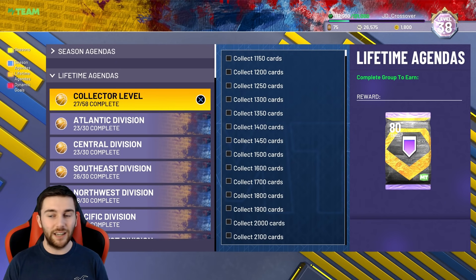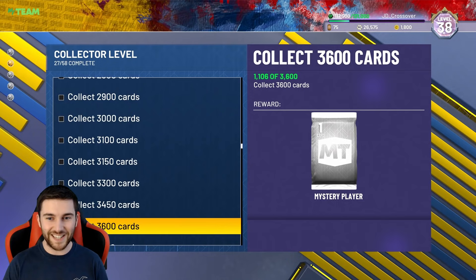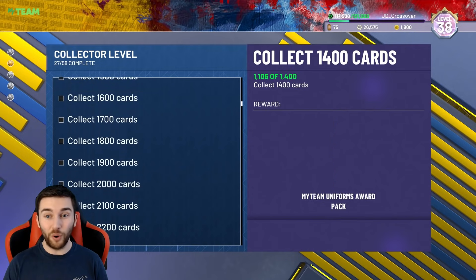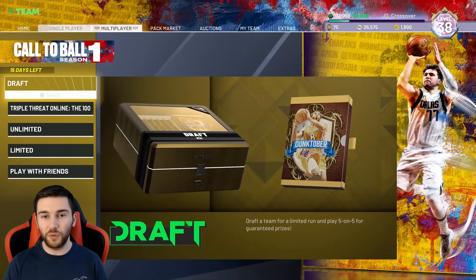If they release, say, Invincible Giannis with 68 HOF badges this year, we can take him up to 80 instantly. We can create a GOAT Invincible Giannis — or do the same with LeBron, Kobe. It's going to be very exciting. Last year I loved my HOF badges; this year we're trying to get as many as possible. The fact that we're already a quarter of the way there fills me with confidence.